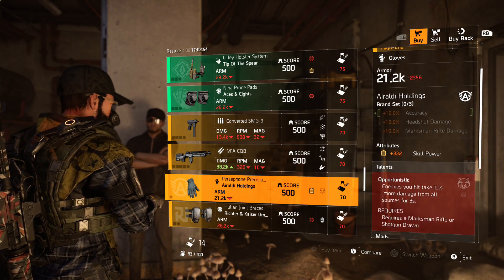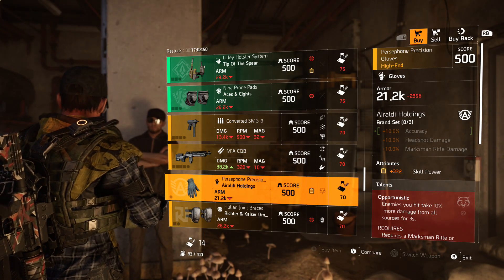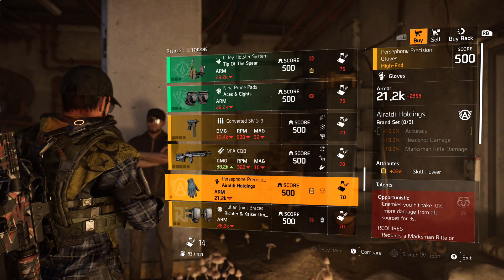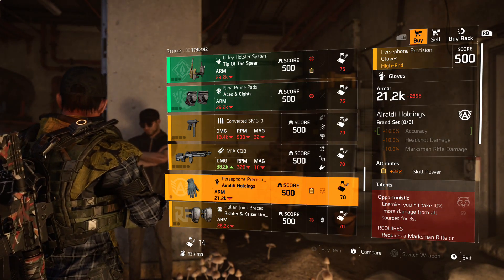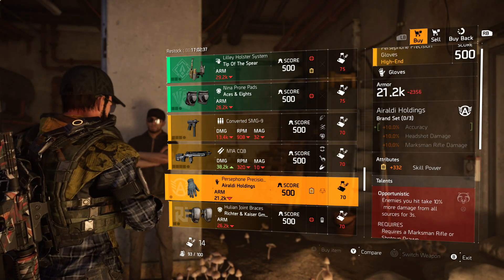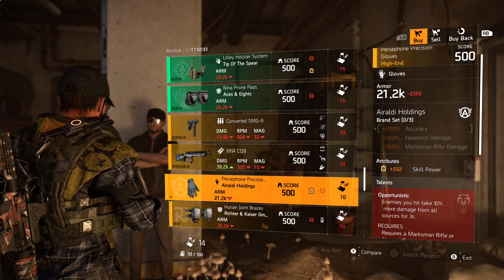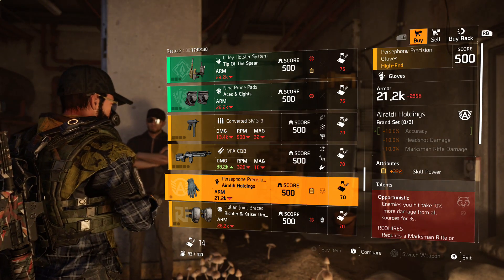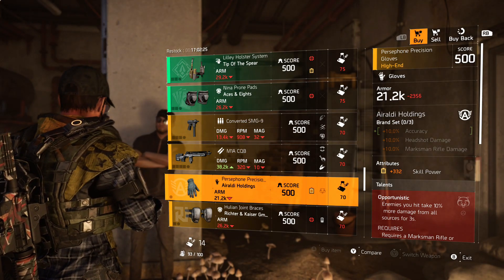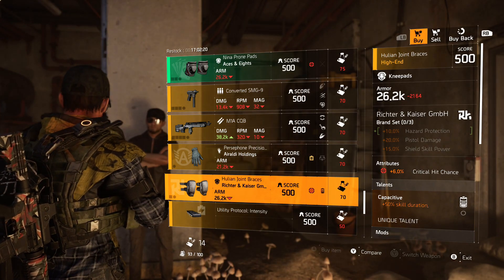There's another thing I'd recommend you pick up — the Orioli gloves with Opportunistic. You can get Perfectly Opportunistic at Summit, but this is Orioli, so you get that 10% marksman rifle damage and also the headshot damage bonus. I use it on my Aces and Eights build — three-piece Aces, three-piece Orioli — with the Opportunistic talent and marksman rifle damage on the attributes. It's a really nice combo.